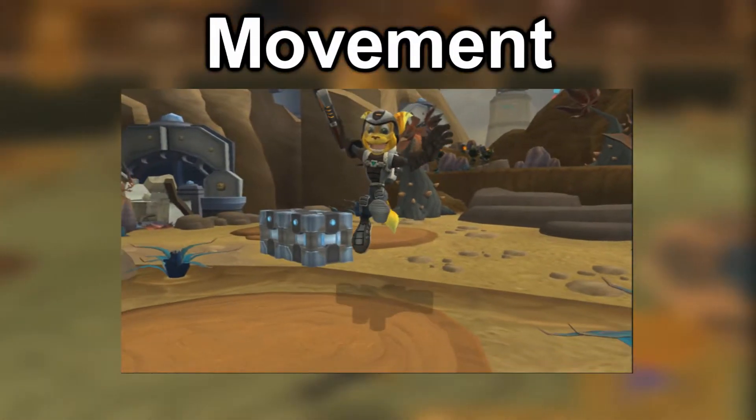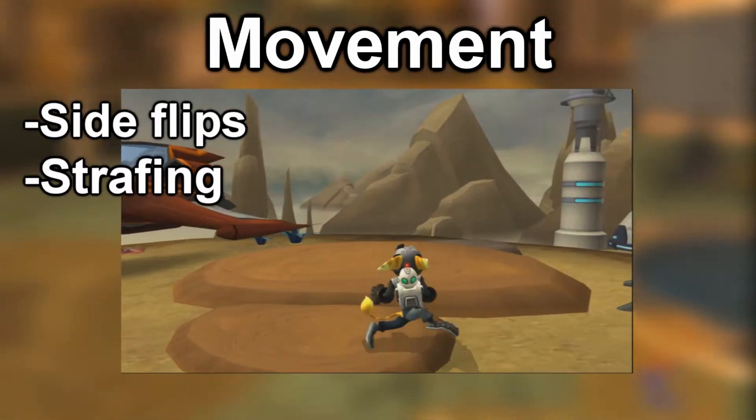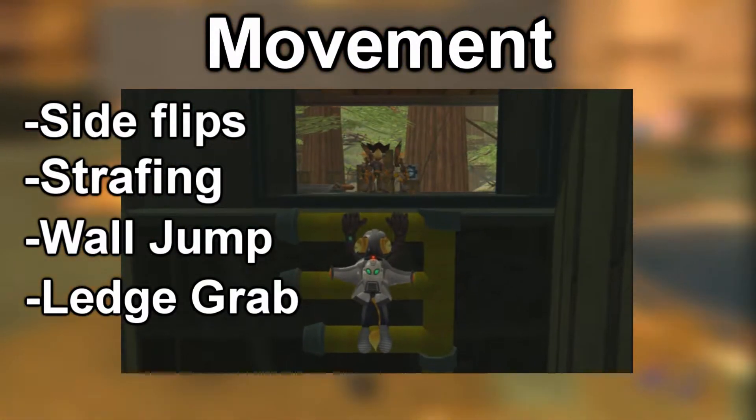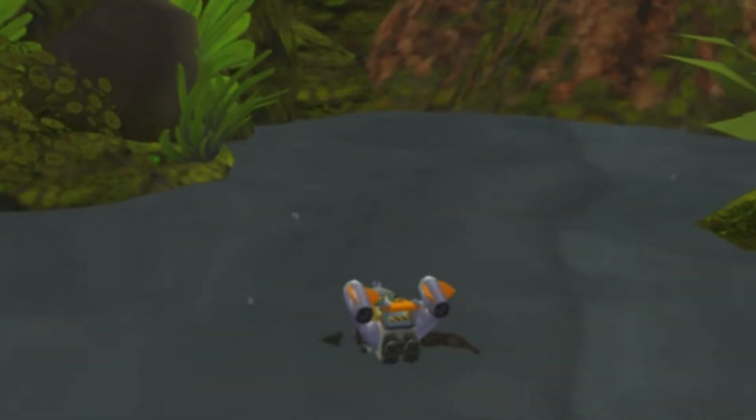What kind of physics are involved here? Breaking them into a few categories, we'll talk about your movement in the game. In control of Ratchet, you can run in three dimensions and jump. But on top of this, there are many other ways to get around: side flips, strafing, wall jumps, grabbing ledges, or ledge grab, and swimming, both above and underwater.